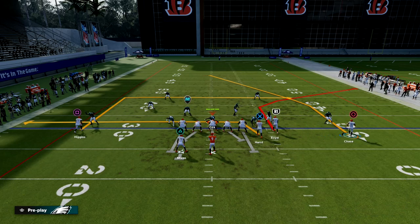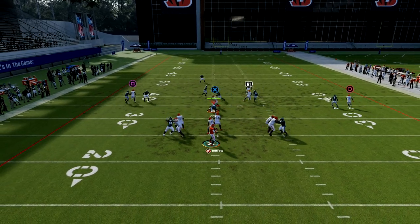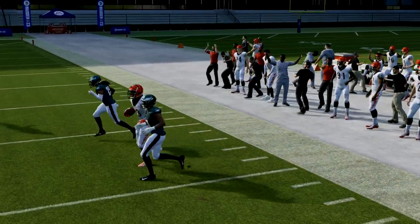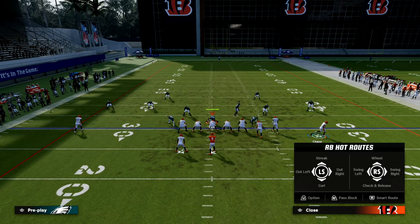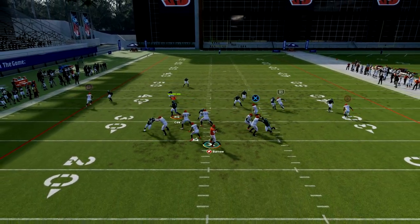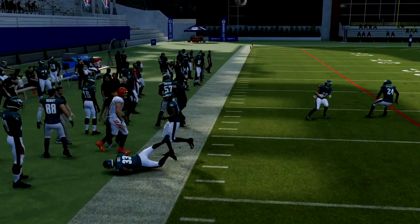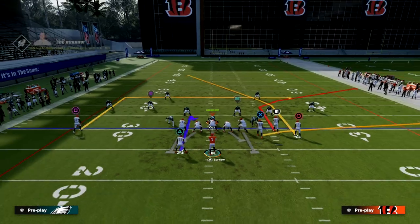The best thing they can do to counter the scissors action is really man coverage. That corner route is actually one of the best man-beating corner routes in the game — you're going to have a lot of consistency with that corner route against man. The other route that does a good job at beating man is the tight end drag; especially if you have a short-in lead on that player, it's going to do a really good job at beating man-to-man.